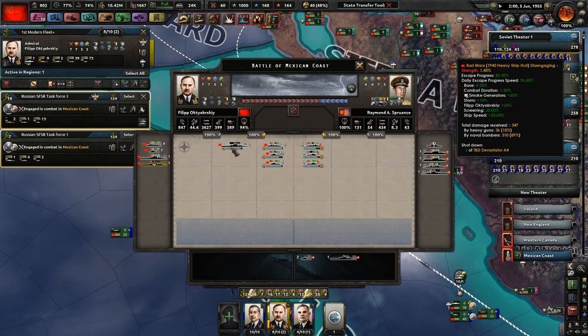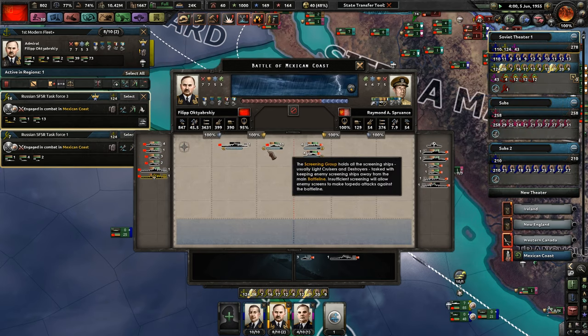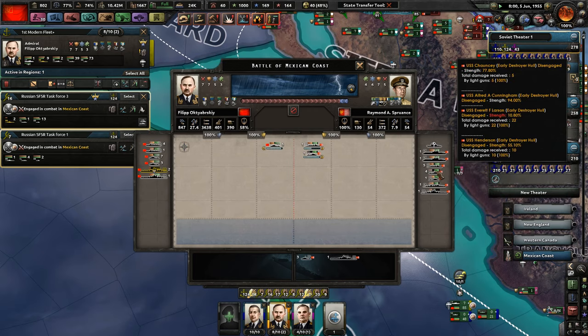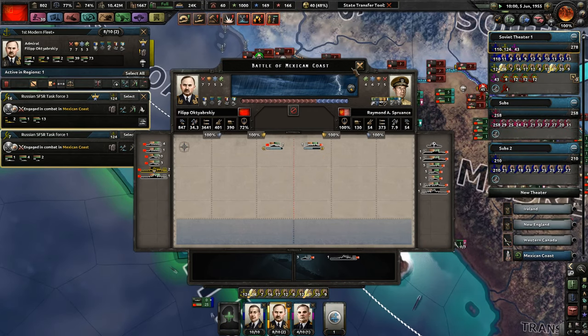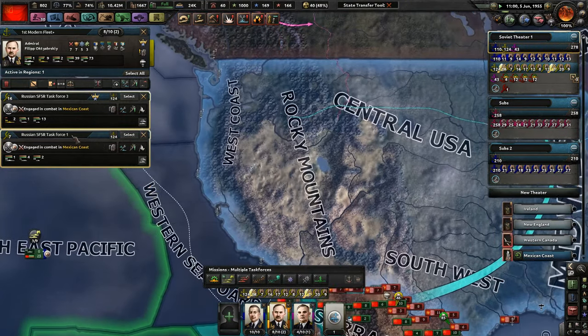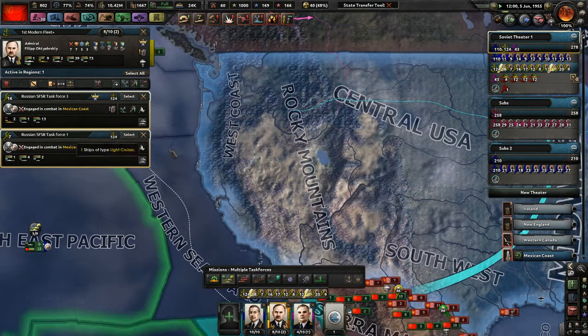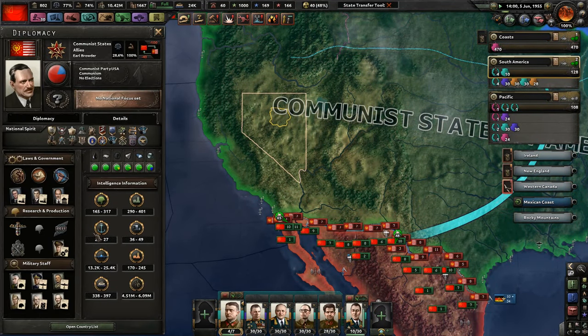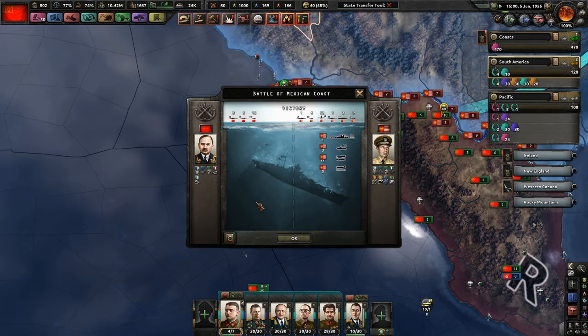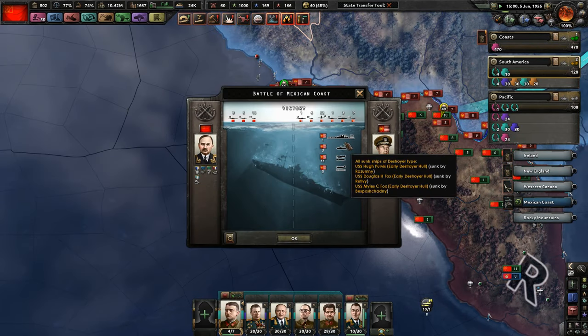The Karl Marx is at 1.4% strength — will it make it out? We sunk three destroyers. The enemy navy is also trying to disengage completely. Oh my goodness — that was extremely close, look how little strength it has. This is literally the last great American fleet. They have up to 27 ships. We sunk the battleship while we were retreating — three destroyers and 14 planes. For the love of God, please get to a port.